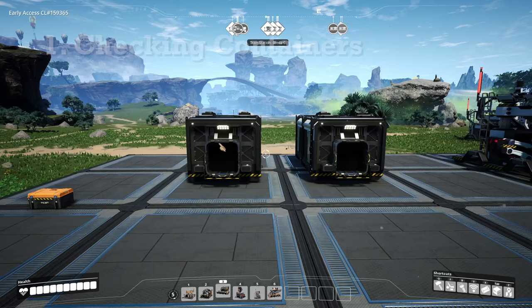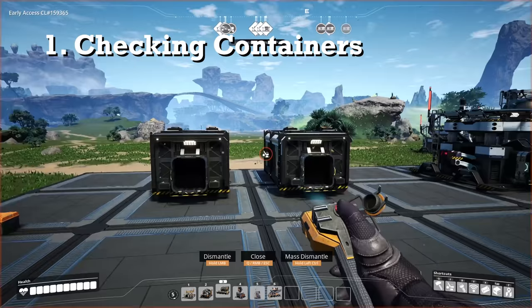The first thing that you can do is check containers using the F key. Notice how we've got items in here — we've got Nobelisk in here and also steel pipes here.